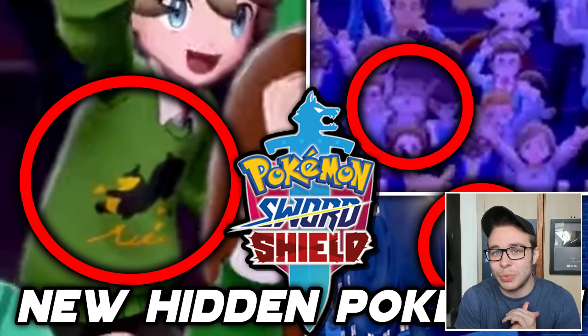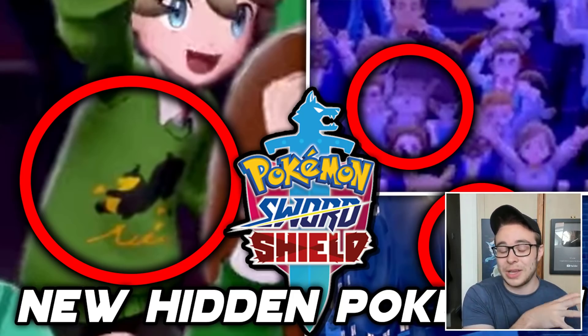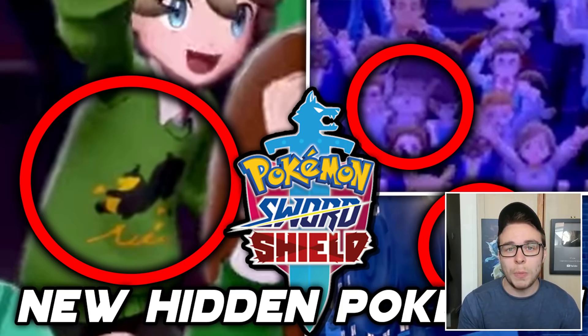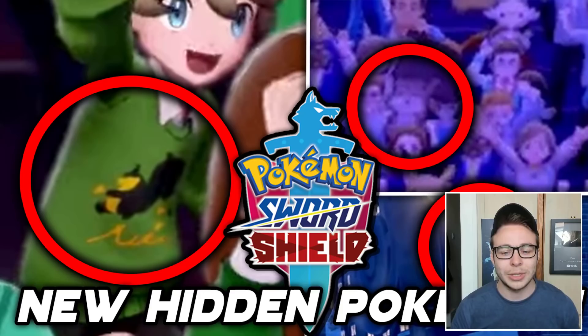This is not the first time we've seen something like this. In the first trailer for Sword and Shield, we saw that electric wolf kind of thing. We still have no idea what it is, but it's most likely going to be a Pokemon. And then again, in yesterday's trailer, there were more Pokemon shown that are hidden — not shown as one of the main things.